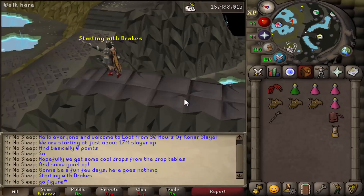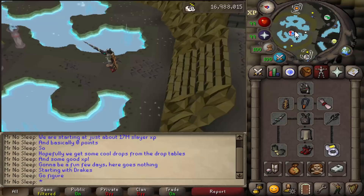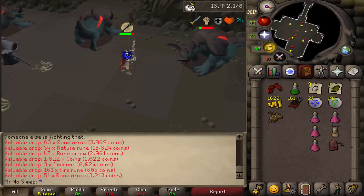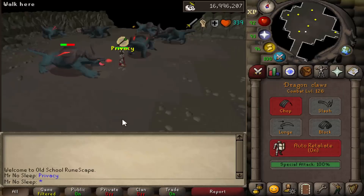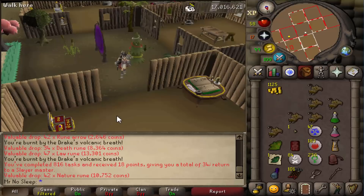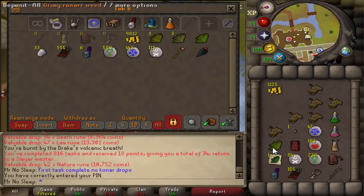Today we have loot from 30 hours of doing Konar Slayer. This video took about four days to make - adding up the hours as the days went on with a separate loot tab for all the drops. The main goal was to get the most impressive slayer tab possible in 30 hours through Konar Slayer. If you want me to do a 100-hour loot video of this, let me know in the comments below.